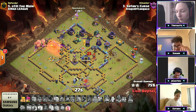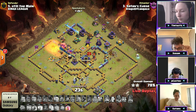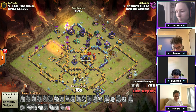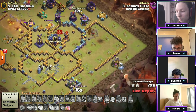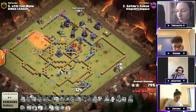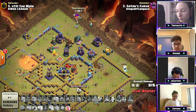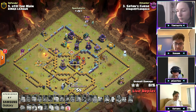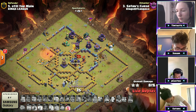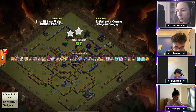Satan probably doesn't even realize he has the recalled unicorn sitting there — he probably thinks it got nothing but it actually recalled his unicorn. Just drop the recall and it'll drop the unicorn! He doesn't want to — he probably thinks it's got nothing in it. Oh rip — 81%! Nice try.